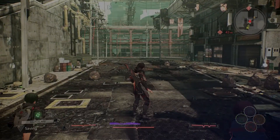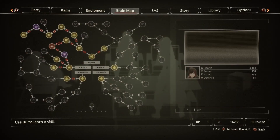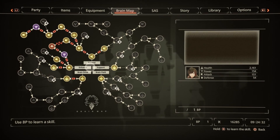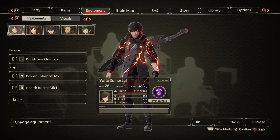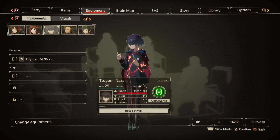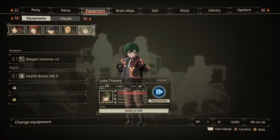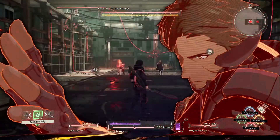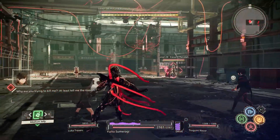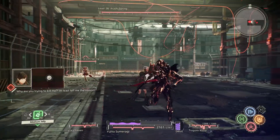Hey, what's up everybody, Holmes here and welcome to my Scarlet Nexus boss fight guide. Here's my brain map and equipment setup for this fight against Kasane's team. When you encounter her at Mitsugawa district, you fight her, Arashi, and Kagero.